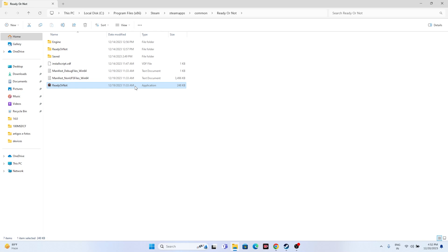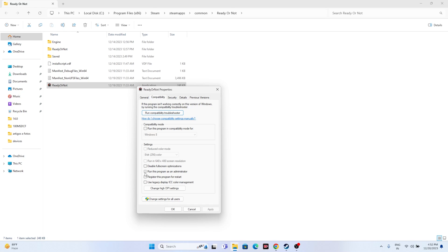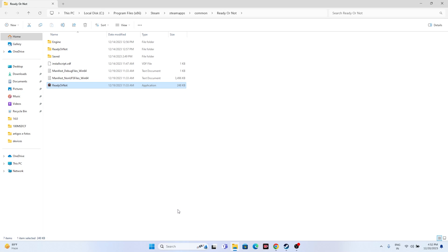If that doesn't work, try running the game as an administrator. Right-click the game executable, go to Show More Options, then Properties, then the Compatibility tab. Check the box that says 'Run this program as administrator,' click Apply, then OK. This has worked for many users.